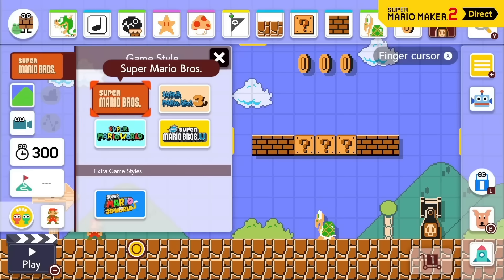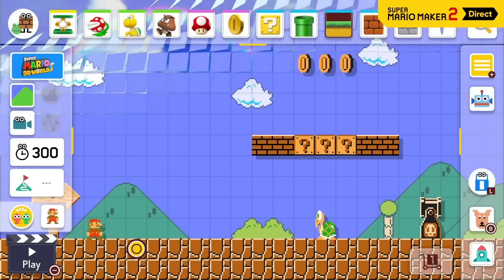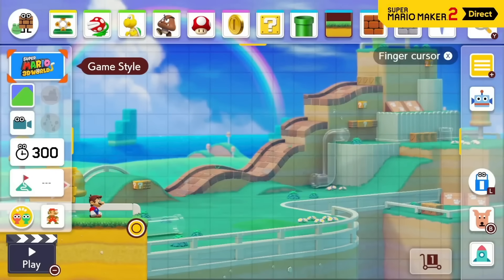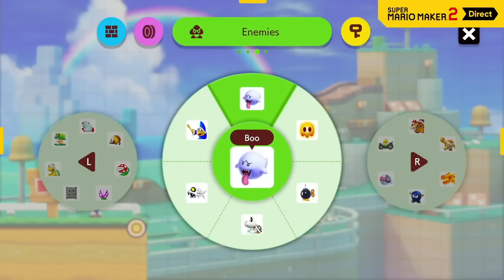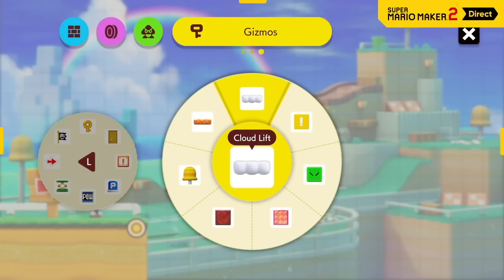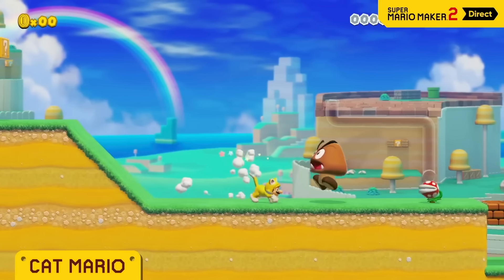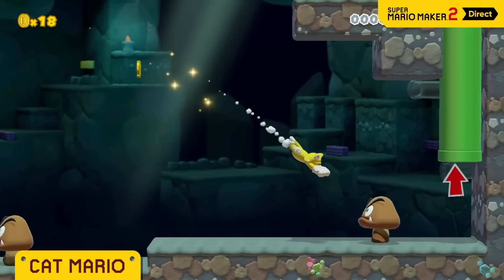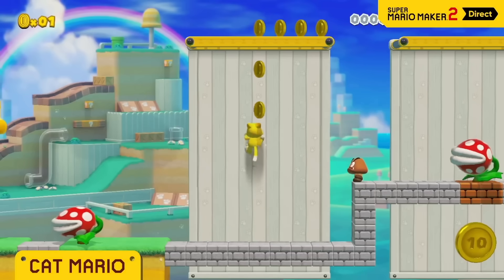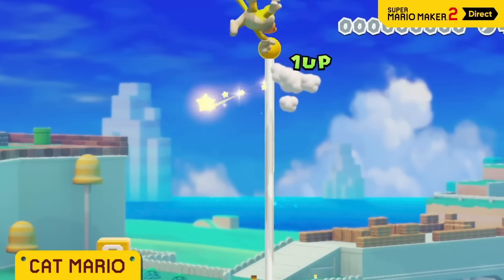The Super Mario 3D World game style is finally available. The way this game style works is very different from the other game styles. That's because there are things you can do here that you can't do in any other style. You can't mention Super Mario 3D World without Cat Mario — climbing walls, scratching, sliding, pouncing. With all these moves at your disposal, the courses you create will instantly stand apart. You can even climb up the goal pole.